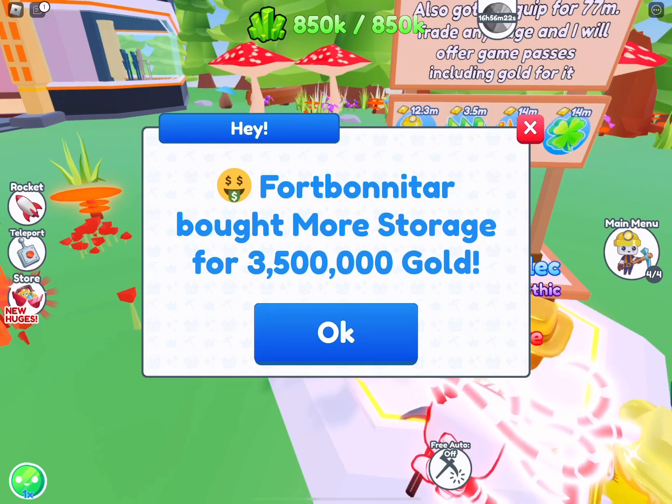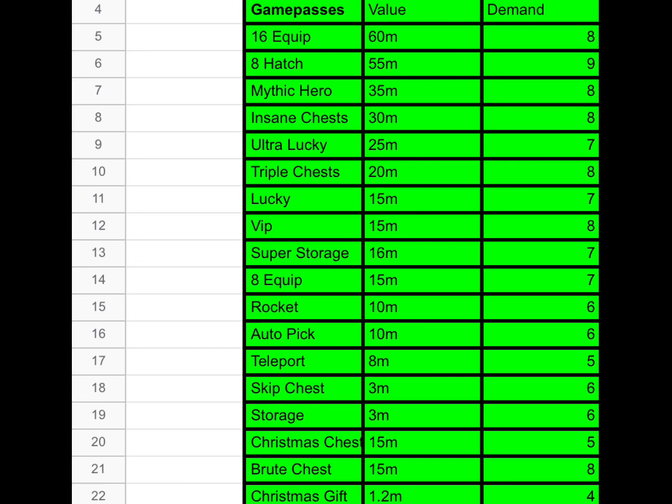The problem with the value list — with all due respect to the people running it — is that on the Discord value list section, a lot of people complain, mainly about huges. They feel like if one person overpays for a huge and a second person overpays for the same huge, it gets finalized as the actual price. People feel that's not how it should work — you don't increase and inflate prices just because one or two people decided to overpay. I agree with that, but that's not my field.